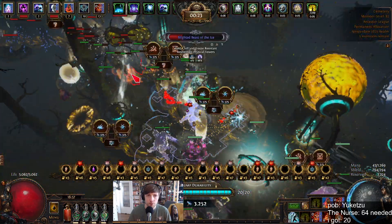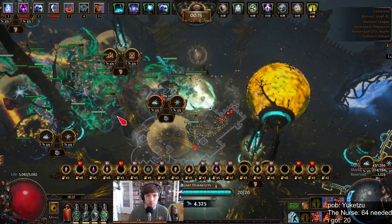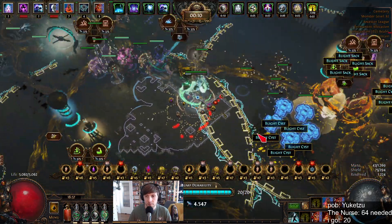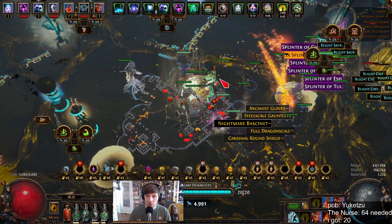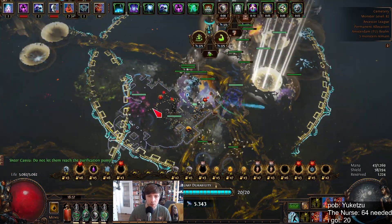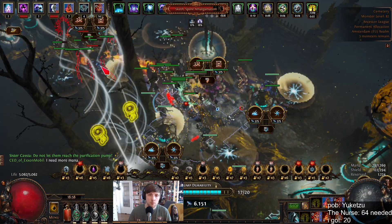Looks like it's under control. I can upgrade the stun tower. 15 seconds left and our pump is full life — nice. Now, people are wondering every time why the chests are opening: I'm using the caster mastery — 25% chance to open nearby chests when you cast a spell. This is why this is happening. Very nice for blight. One mob came through — I focused too much on loot. No biggie.